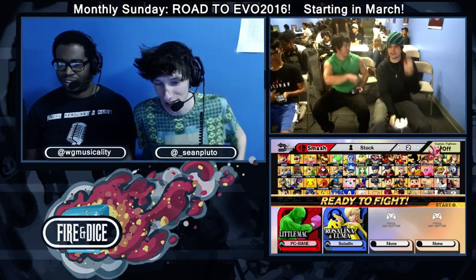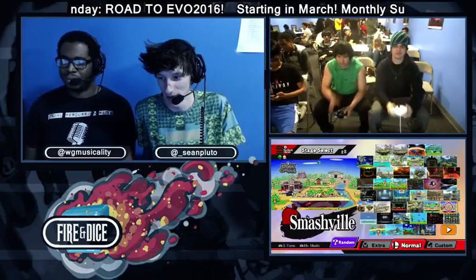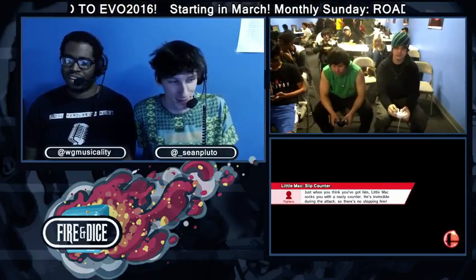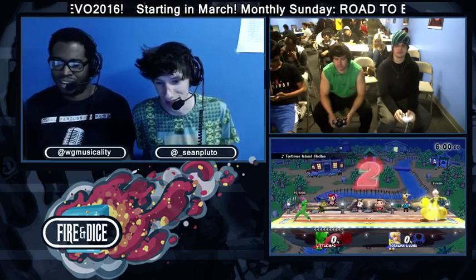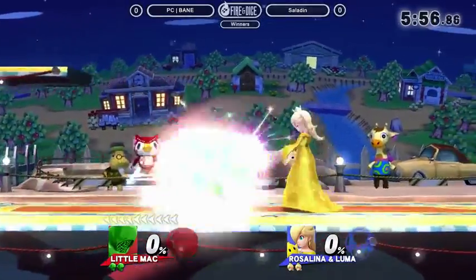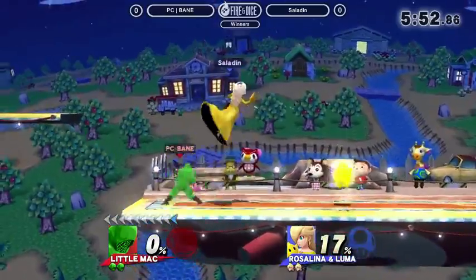Okay, so we're going to have Bane versus Saladin. Fire and Dice Weekly, Windland Hills, California, Thursdays. We're in game - Little Mac versus Rosalina. What I'm looking for is for Saladin to get a lead and camp that platform, because Bane is really good and that's what you have to do against this character.